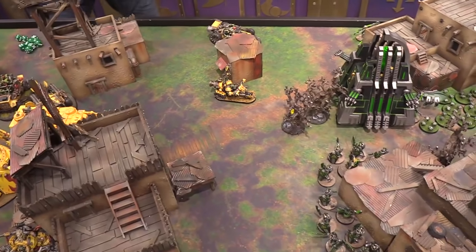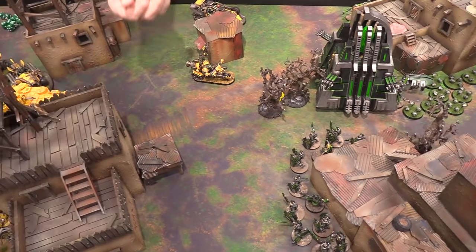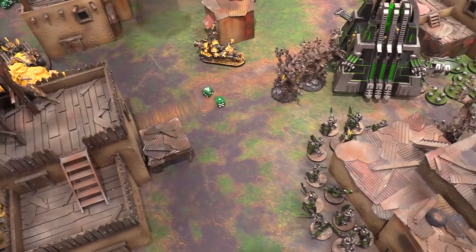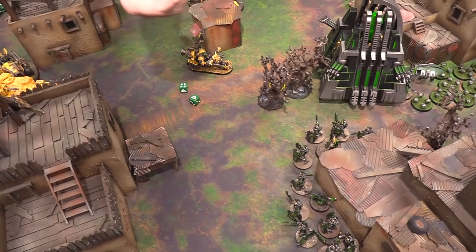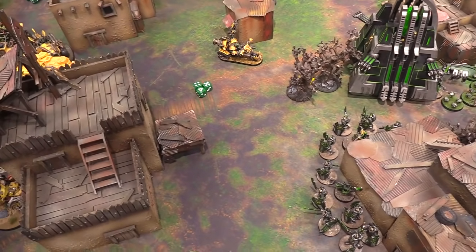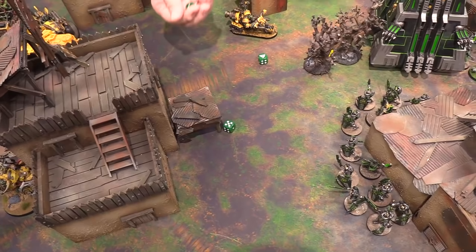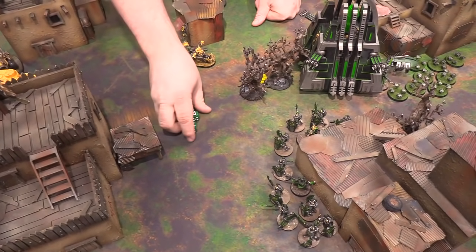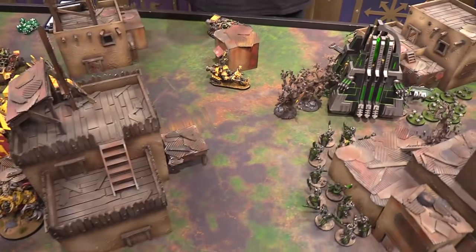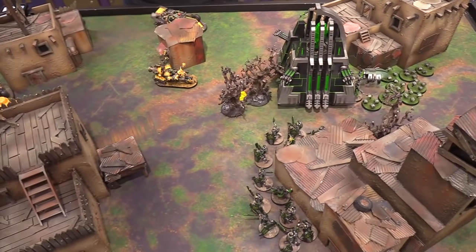Shooting phase begins. The first Shokkjump Dragster targets the monolith with its custom shock rifle — hitting on fours due to advancing. Steve uses Dakka Dakka Dakka for an extra attack on the six, then Death Skulls reroll to hit, getting three hits. The gun is strength eight, wounding on fours, AP minus three. After saves the monolith takes 10 damage and is down to 14 wounds. The missile launcher misses.